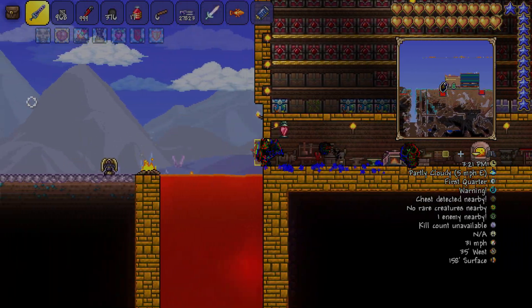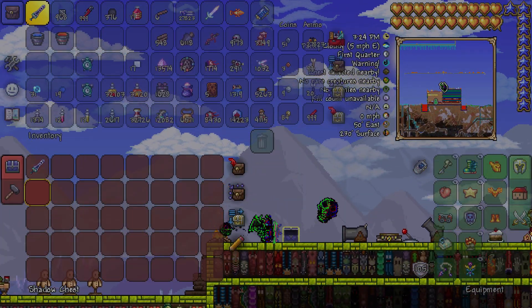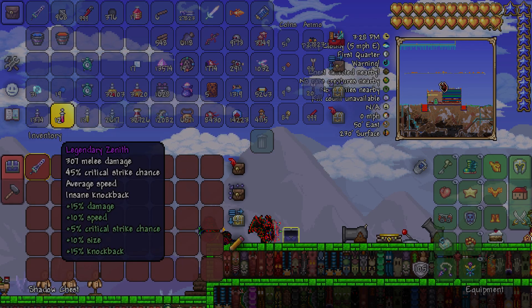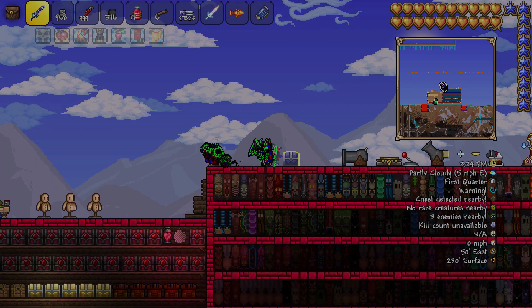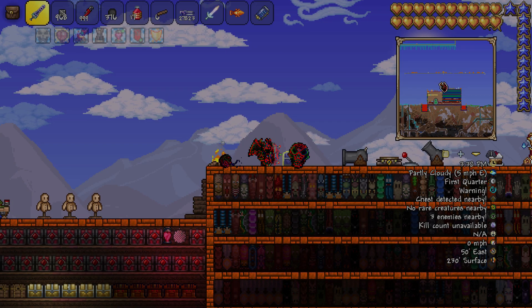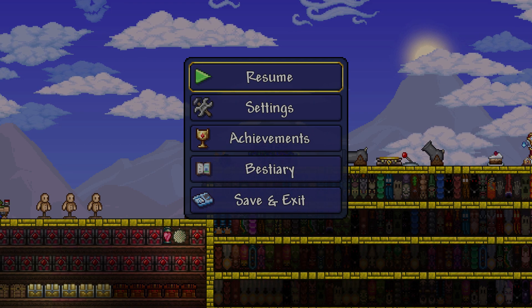If you do it quick enough, you'll go back to your chest and you'll see that you got another duplicate. You can do this with multiple items — it doesn't have to be just one. For example, if it's 50 potions, it'll duplicate 50 potions. You can fill the whole chest if you want, and your inventory will have a duplicate of it. That's how you duplicate.